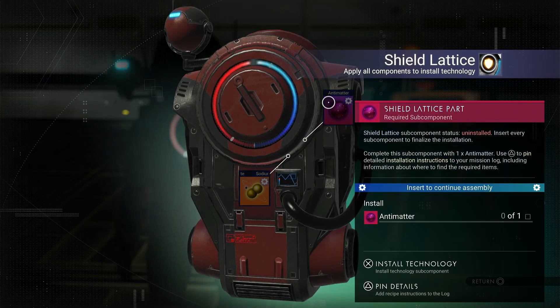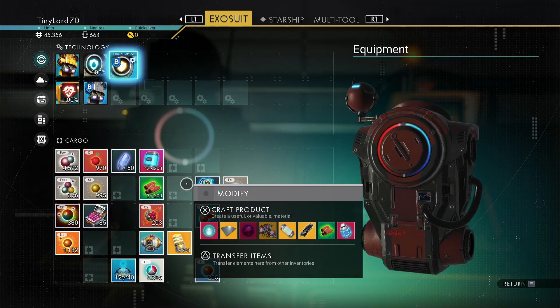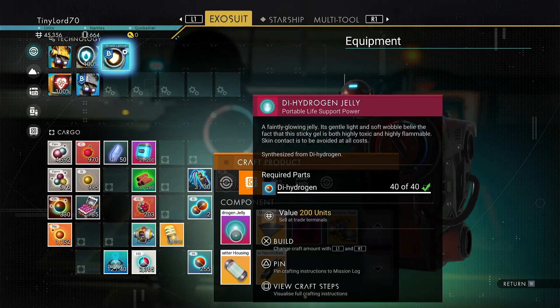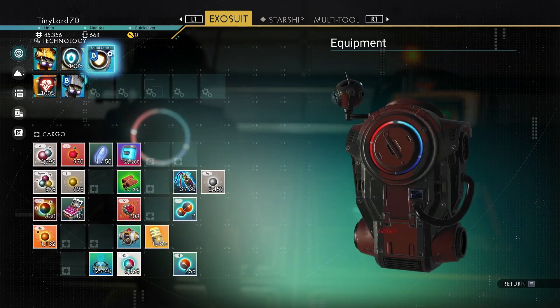Okay, I don't have any sodium. Antimatter — okay, well, I can make antimatter, that's not a problem. Where's the antimatter? What am I missing? Condensed carbon. Okay, cool.